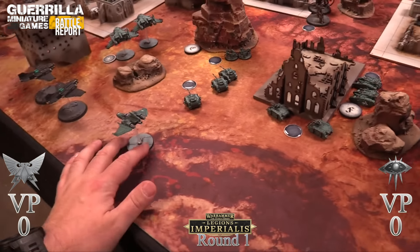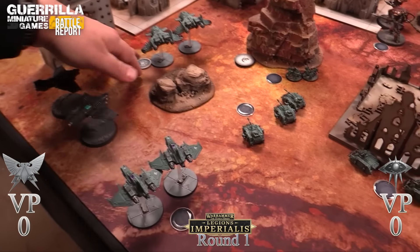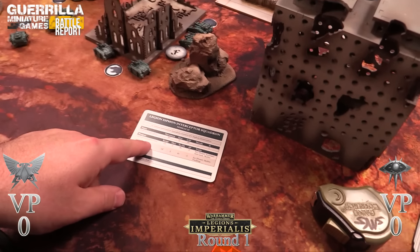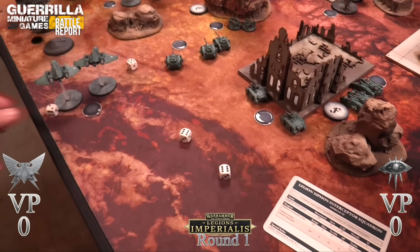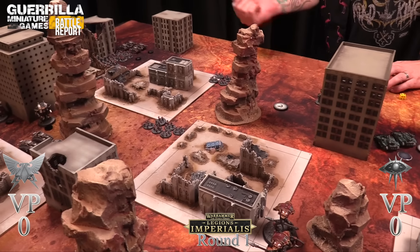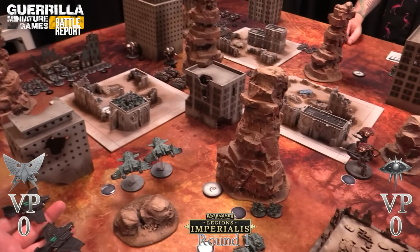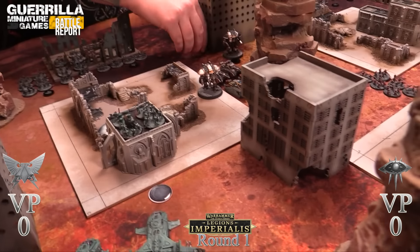The Xyphons come in from the side so Rob can't shoot back this turn. Xyphon lascannons - two shots each, accurate, anti-tank, skyfire - are just better than the Thunderbolts. Rolling with accurate, rerolling misses - two sixes immediately, two wounds at minus one. Rob's Thunderbolts need fives to save, which become fours with the flare shield. One dies immediately. The Xyphons wipe out both Thunderbolts and more of the sky belongs to the Space Marines. That was my last activation.